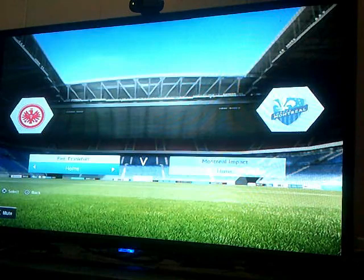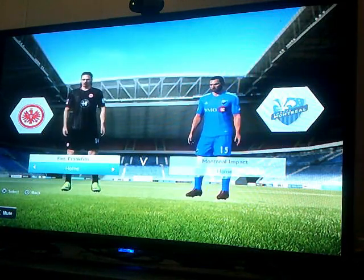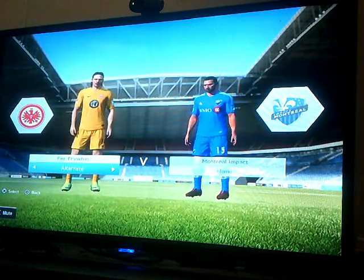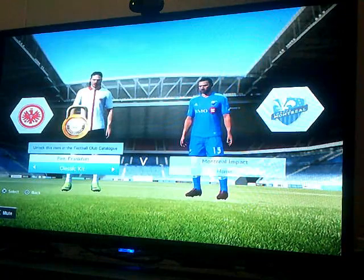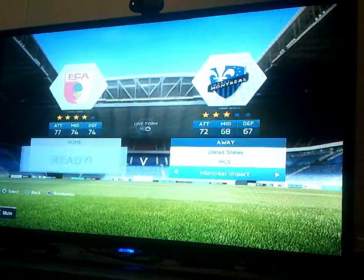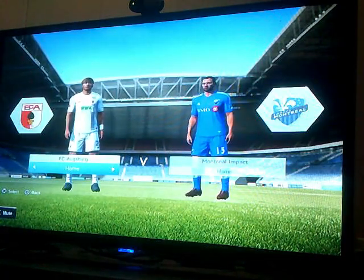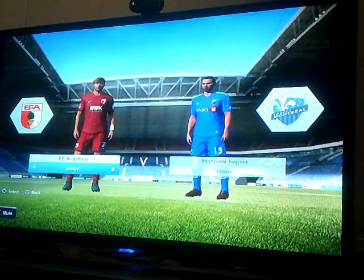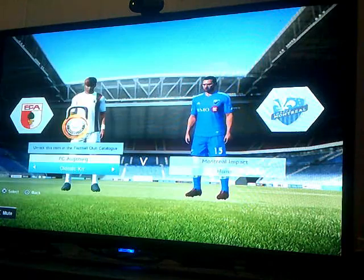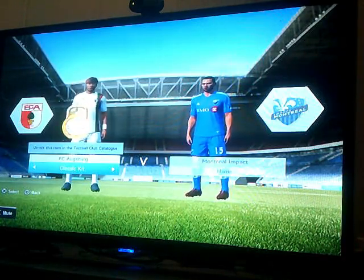Eintracht Frankfurt — 1950, they lost to Bayern in the German Cup final. There's Eintracht — black and then white. Yellow for the alternate. Classic kit — yeah, that looks like a classic kit. Augsburg — not bad with that jersey. Alternate. Classic kit — the green and red stripes for Augsburg.